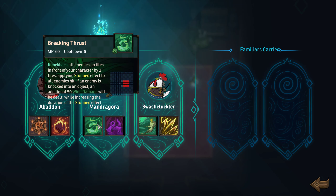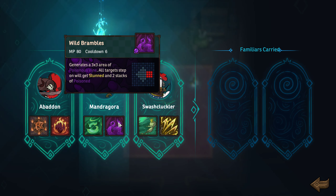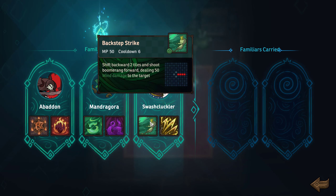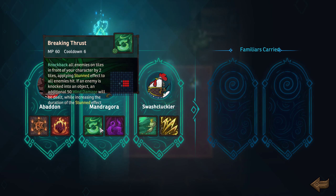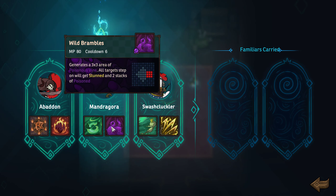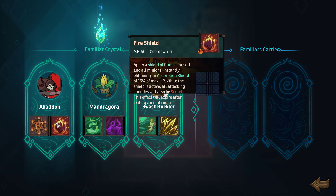Knockback on all enemies on tiles in front of your character — that's Mandragora. If an enemy is knocked into an object, additional wind damage will be dealt with increased duration of the stun. And a 3x3 poisonous vine which stuns and gives stacks of poison. Then we have the Swashcuckler — backstep strike: shift backward two tiles and shoot boomerang forward dealing 50 wind damage. And swallow flip: instantly launch five attacks on targets with five vertical tiles dealing 17 physical damage. Probably either Abaddon or Mandragora.